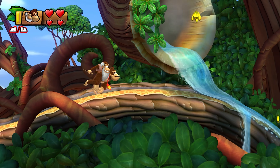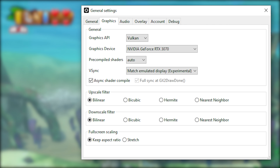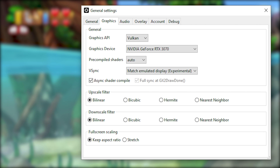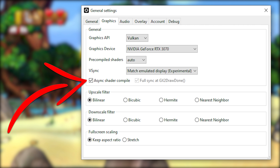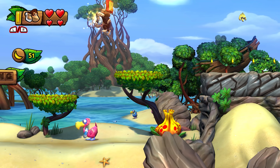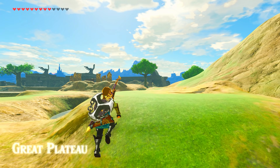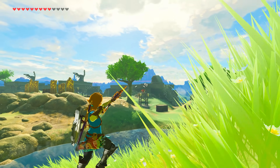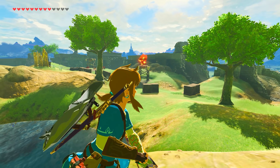First up, they have made Vulkan the default rendering API. This means that by default, when you download Cemu Emulator, it is no longer going to default to OpenGL, meaning that its users are going to have a much more enjoyable time, especially with the introduction of asynchronous shader compilation — a method of shader usage that allows gameplay to proceed even when shaders aren't fully compiled. The downside is mainly that you can get graphical pop-in the very first time you play a game. However, its advantages far outweigh its disadvantages. I personally prefer a few moments of graphical pop-in versus constant intermittent shader stutter throughout the first few hours of gameplay.